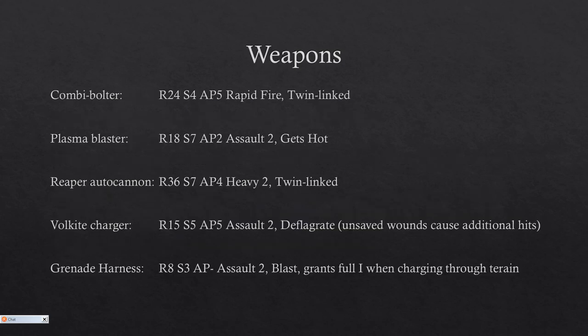The combi-bolter is a basic range 24, strength 4, AP 5, rapid fire, twin-linked weapon. Compared to the storm bolter, it is less effective at long range but gains twin-linked at close range. Since you're usually deep striking terminators, the combi-bolter is mostly an upgrade in my opinion — and I enjoyed it on the Cataphractii as well. They have relentless, so they can still charge afterwards, and it doesn't matter that it's rapid fire.